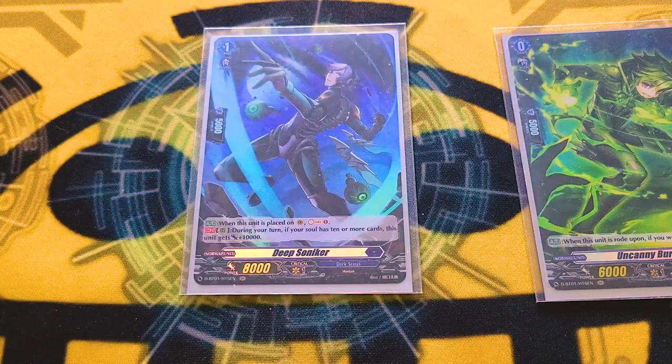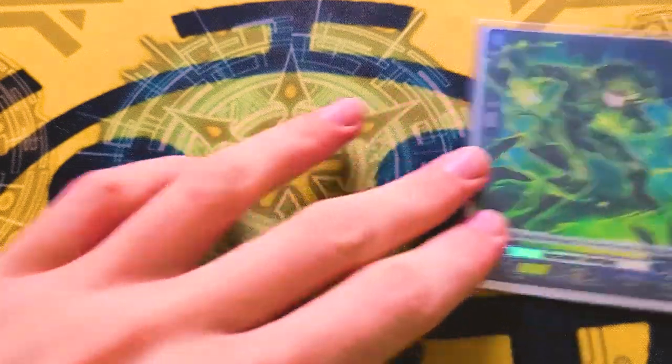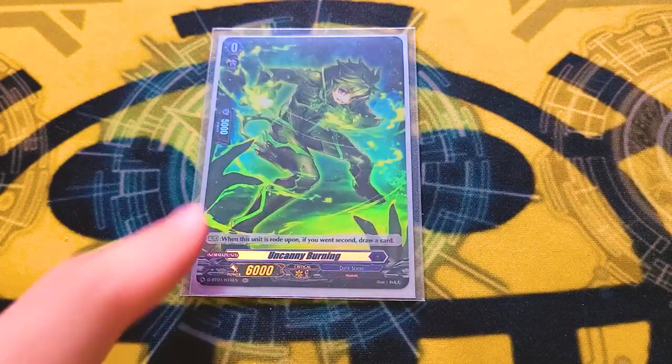Deep Soniker, when on-ride soul charge, and on rearguard, if you have 10 or more in soul, it gets 10k. You can just call this from Barrow Magnes' 15-in-soul effect. It's guaranteed to be in soul if it's your grade one ride deck card. And Uncanny Burning is the starter. Every starter does the same thing — no point talking about it.